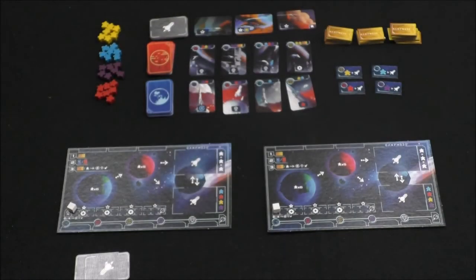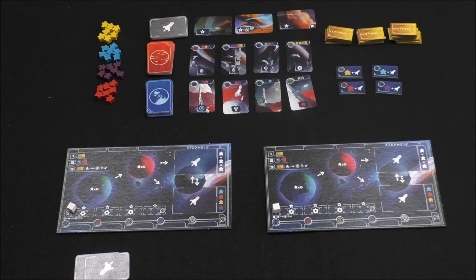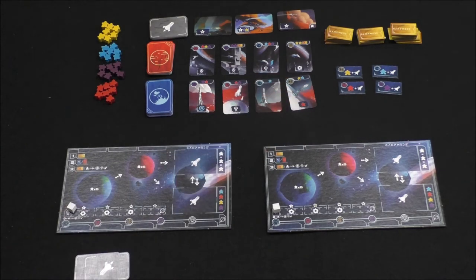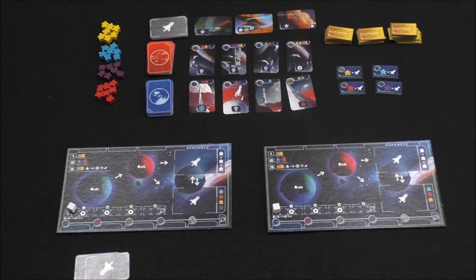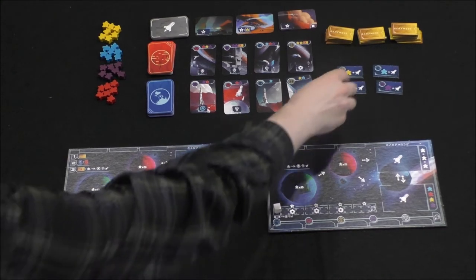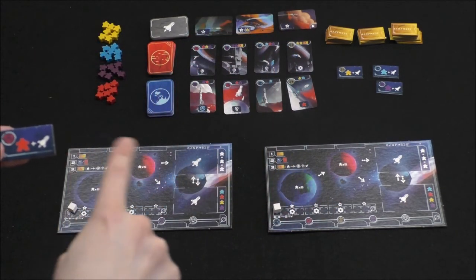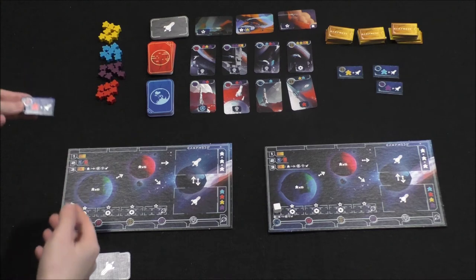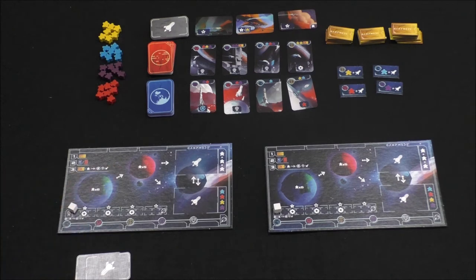In this game, we are going to be trying to move colonists from Earth to Ganymede. On our turn, we're going to do one of three things. We're going to take one of these colonist tiles over here — there are some face-up colonist tiles — and put them up above our board. There's room for three spaces. If you happen to match the same color of one you already have, you can take that action twice or even three times. So there are color-match bonuses if you manage to take the same color tile repeatedly. That's the first thing you can do, and then you just simply take the action.